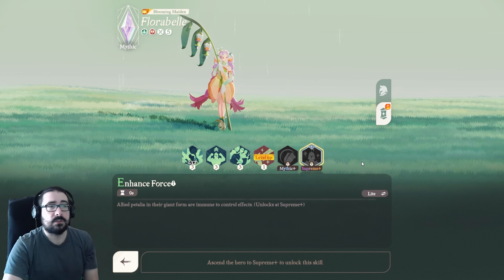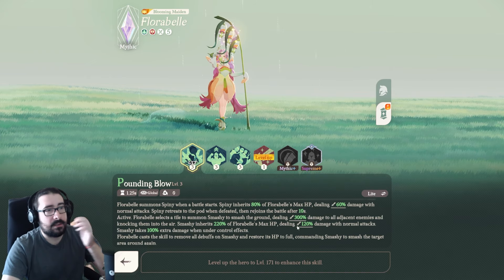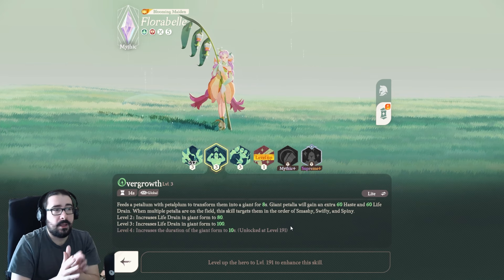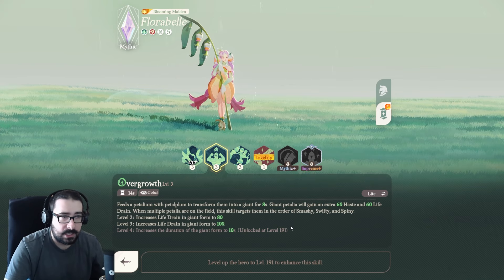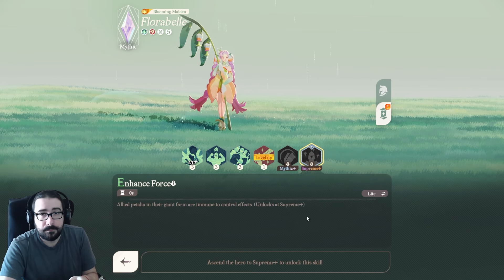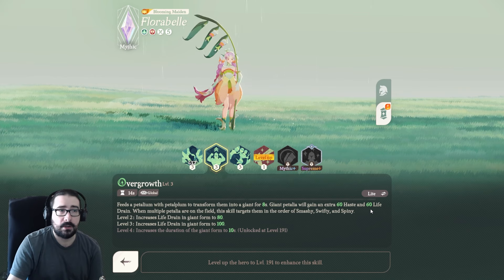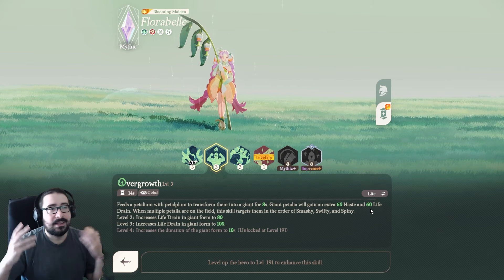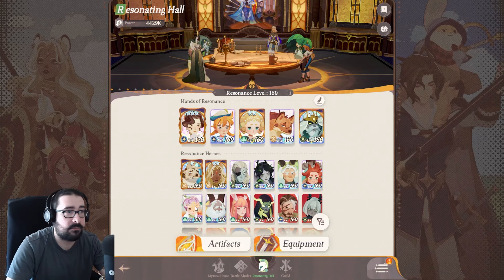This is where it gets crazy: Supreme Plus says that allied Petalias in their giant form are immune to control effects. The order of Overgrowth is Smashy, Swifty, Spiny — so you may find yourself with a gigantic Smashy who normally takes double damage when CC'd, but is now immune to CC, with a permanent shield getting spammed on her, almost 100% life drain, and almost 100% haste. That downside just doesn't exist anymore. If you're not convinced after this, I don't know what else to tell you — I am enjoying Florabelle a lot.